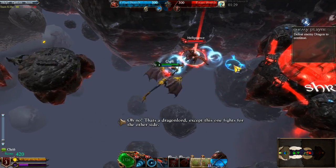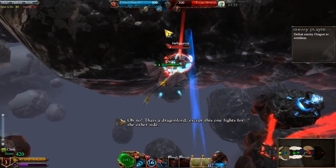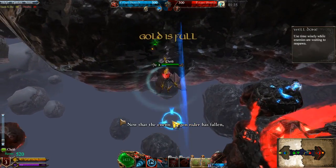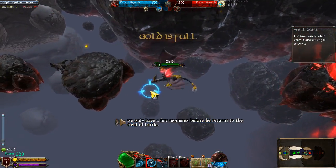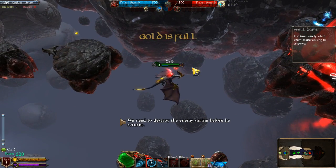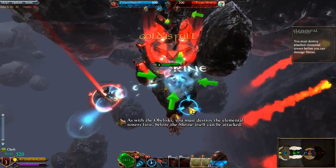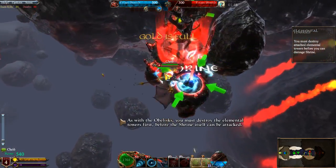Oh no, that's a Dragonlord — except this one fights for the other side. Now that the enemy Dragonrider has fallen, we only have a few moments before he returns to the field of battle. We need to destroy the enemy's shrine before he returns. As with the obelisks, you must destroy the elemental towers first, before the shrine itself can be attacked.